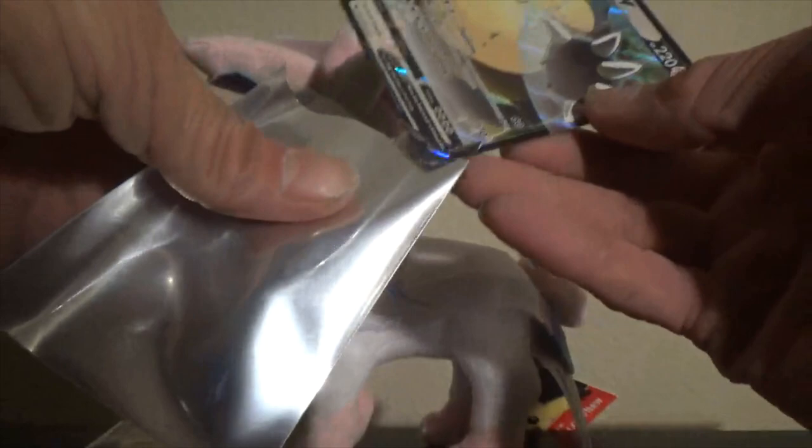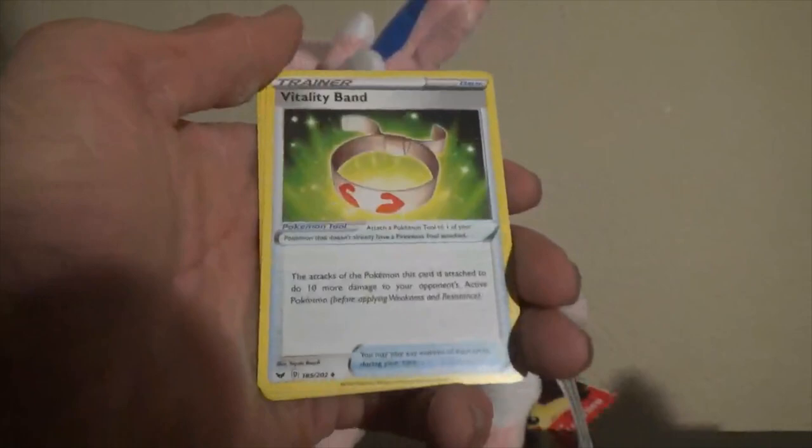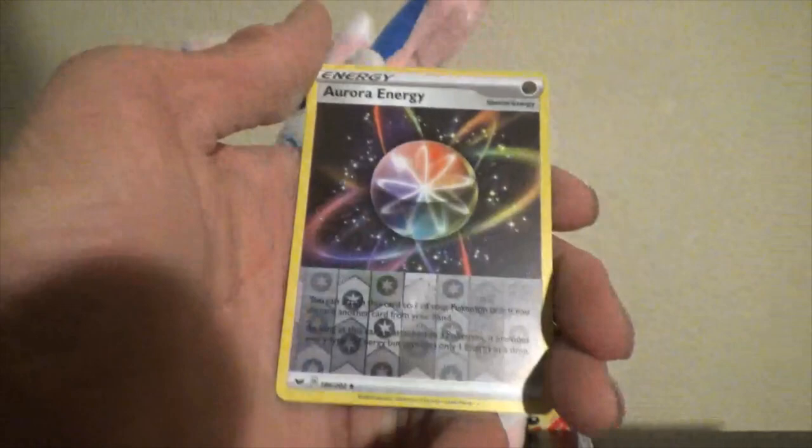Moving on — Zacian! I'm going to go ahead and guess Steel again... it is Fighting. Vitality Band, Haunter, Thwacky, Cottonee, Scorbunny, Silicobra, Yamper, Grookey, Reverse holo Aurora Energy — nice, always good to have another one of those — and a Regular Rare Rapidash. Alright, I guess they said we can't get more than two in a row. That's fine.